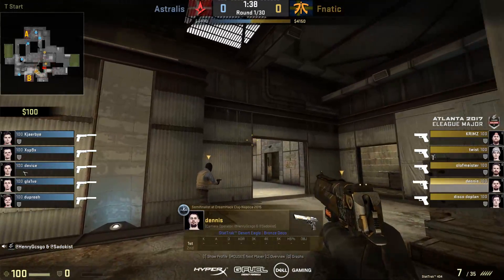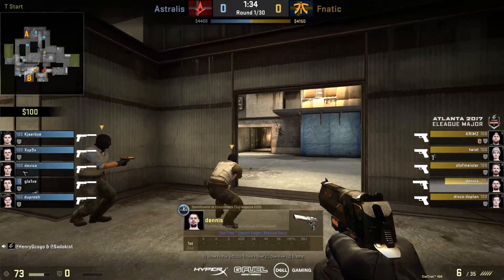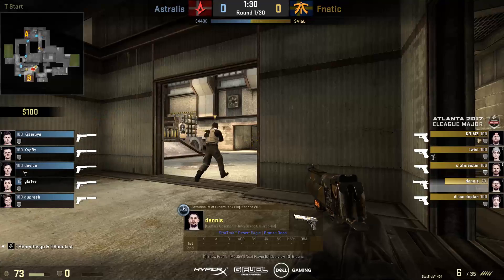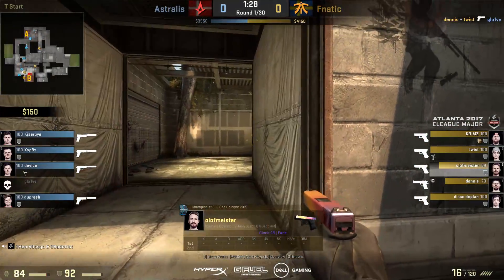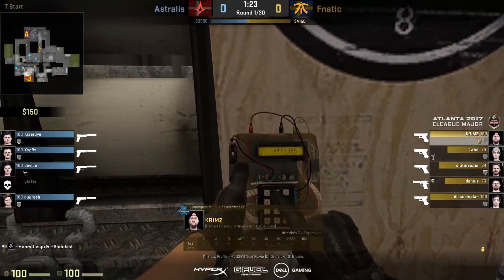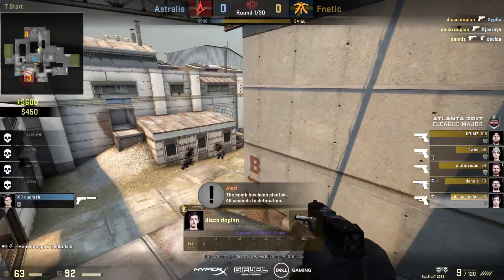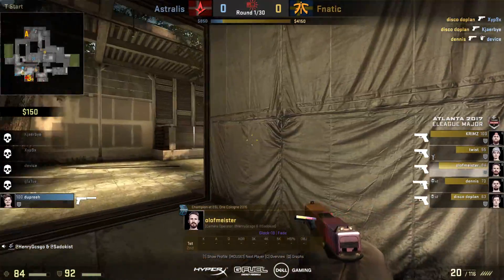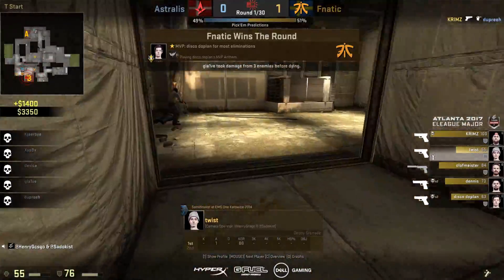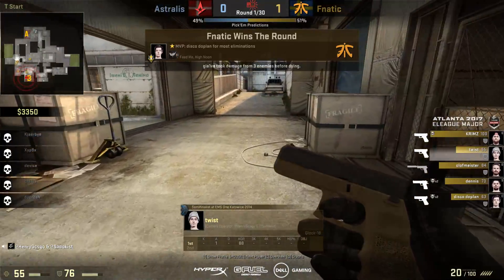He'll be towards B for now, but you can see, actually surprisingly, Astralis with a heavy A setup - that's normally going to be in a retake position. It's B that's got a weaker presence, and Glaive's been headshot to kick things off. Krimz takes down Dupree. This is the exact start Fnatic need, on Cash - a map they are also very good on.